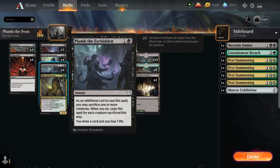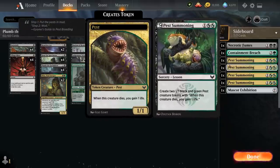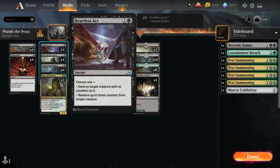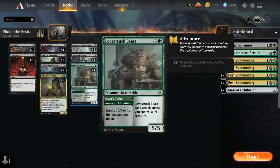We have 4 copies of Plum the Forbidden, 4 copies of Hunt for Specimens — a 2 mana sorcery that makes a 1-1 pest token and lets us learn — so we can easily curve Hunt for Specimens into Pest Summoning and have 3 pests in play by turn 3. We've got some spot removal with Heartless Act, and at 3 mana we've got our Bastion, Sedgemore Witch, and Lovestruck Beast.